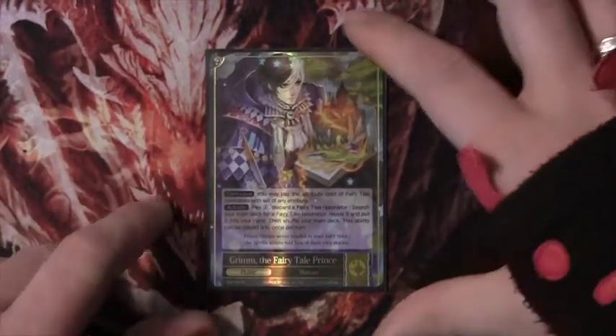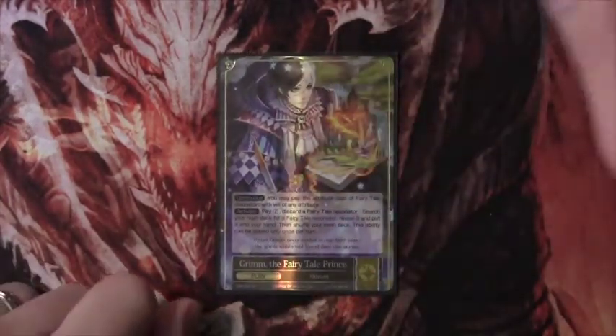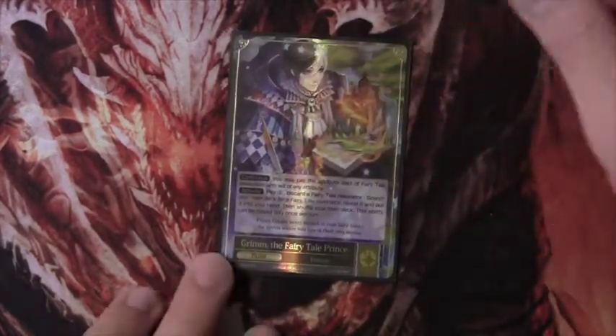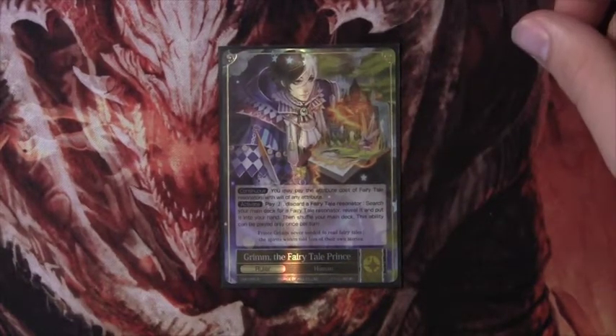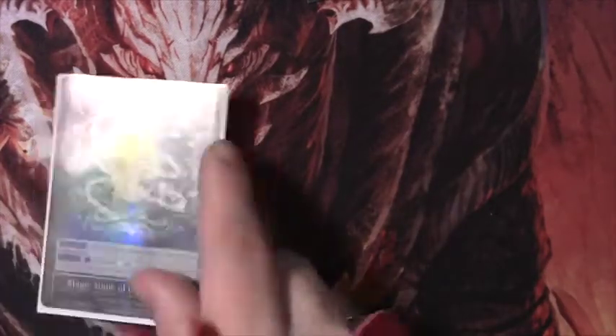We've talked about Grim before. It can pay for fairy tales with will of any attribute, and can pay one and discard a fairy tale to search for a fairy tale. So there's a lot of tutoring, making use of all the different fairy tales in the deck, combined with a control package and a little bit of darkness for spot removal and heavy hitters.